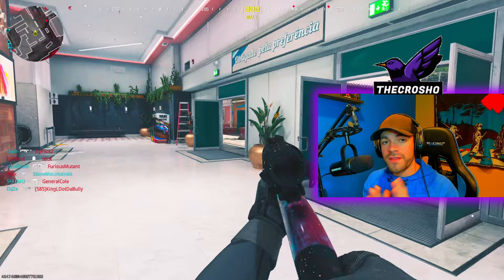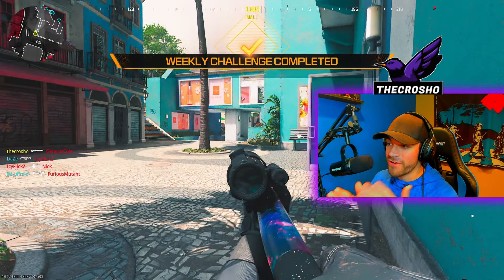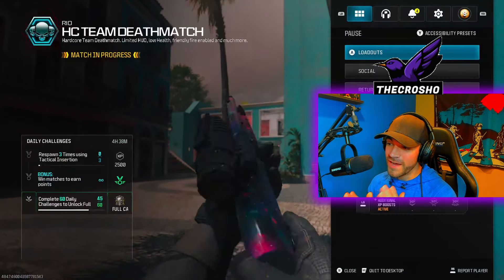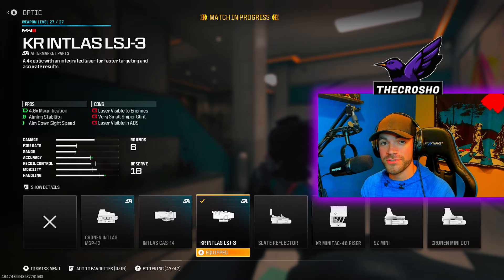I am playing the new map Rio on Hardcore. I get my last kill for the challenge right there, and here it is — it pops up. I have completed the bugged challenge. But the funny thing is, if I go to my loadout and go to my Lockwood class, look at the optic — it's the KR Intless. The challenge is bugged. So use this class.